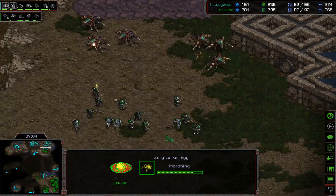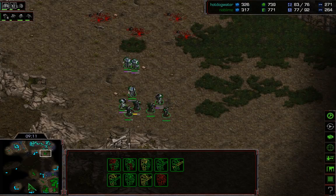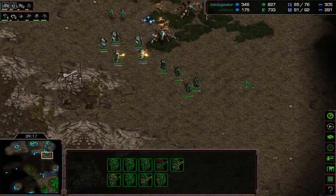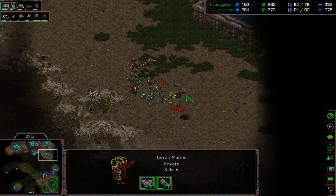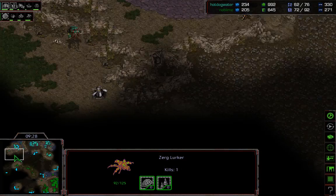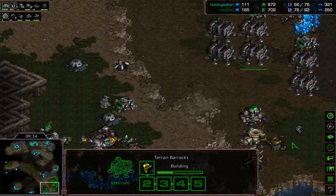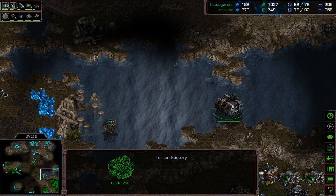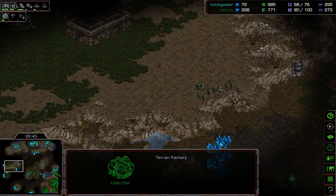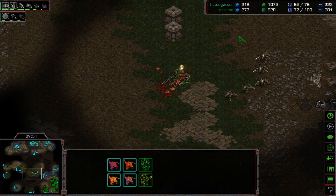This is a map where Zerg is really comfortable once they establish the third. If Neblime was able to deny the third a little bit it might be a different story, but Hot Dog Water is already significantly ahead because this bio force is doing nothing, just being whittled away. The third is not even started for Neblime and we've got a couple marines taken already. We've got more lurkers here than marines — that's usually pretty rough for Terran. Losing five medics is pretty rough.